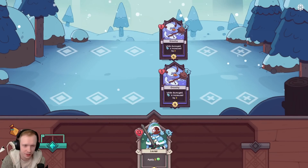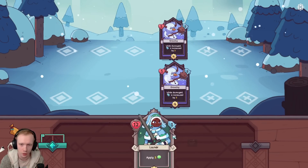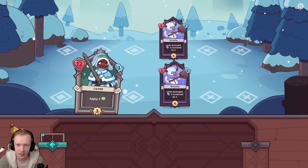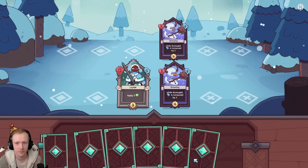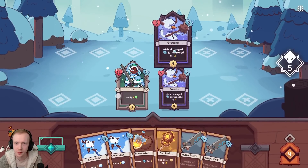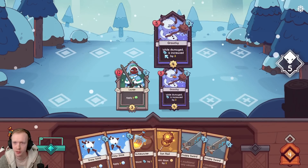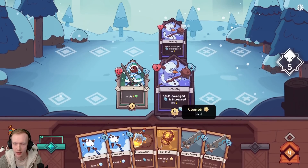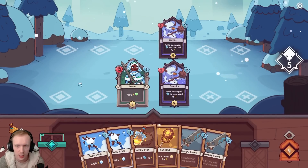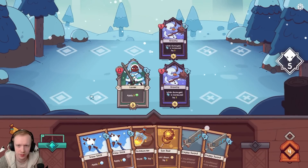I can look at my deck and it shows how much gold we have right now. Here it is - you've got two lanes here. Here are the enemy's wild damage - their attack is increased by two. It's going to be four turns. Every time I play a card, that's a turn. So let's see what we want to do here.